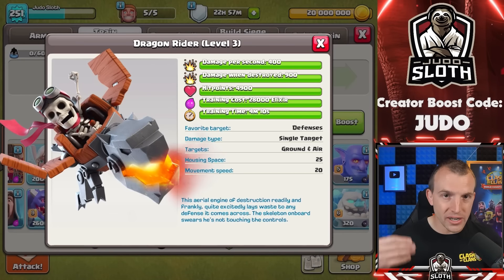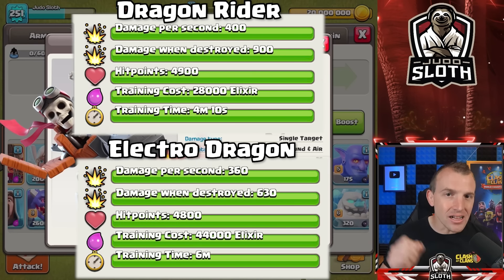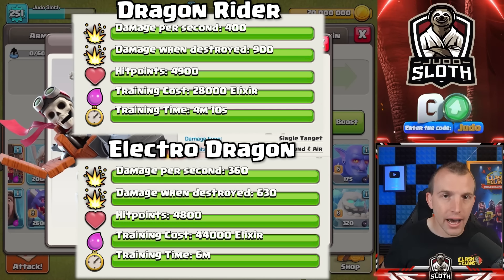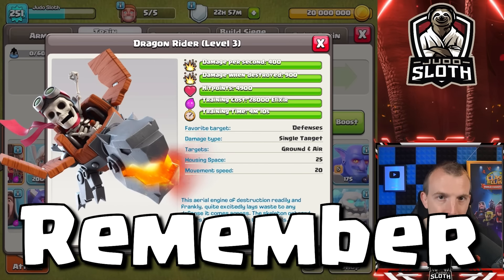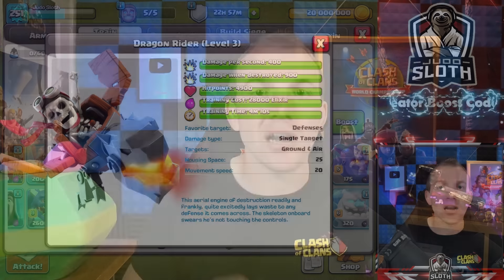The fact that it is defense targeting is also a bonus. When we compare it to the E-Dragon, it still does more damage per second and more damage when destroyed, with more hit points and less housing space. But remember, it can only attack one building at a time, whereas the E-Dragon can chain through numerous buildings, so I still think the E-Dragon will be better.